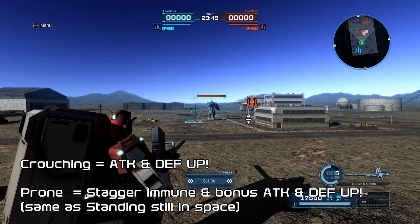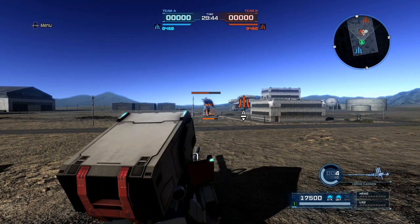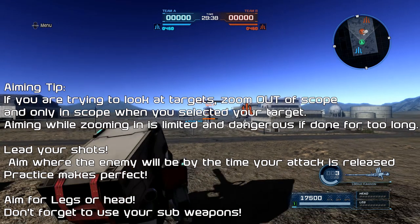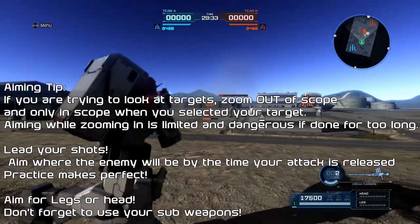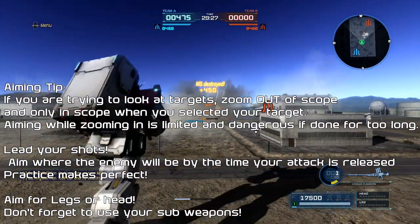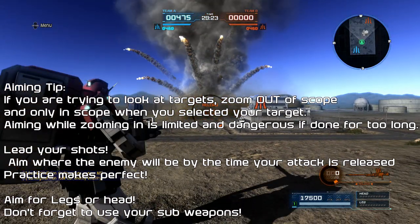A lot of people wonder about the vertical or turning speed of their suit and how to improve it. There's actually a custom part called Field Motor — look for that, it will help you turn a little bit quicker. Some of the strengths of a support suit are their ability to target body parts from afar — they can target the legs, head, and even back a lot more easily than most other suit types.